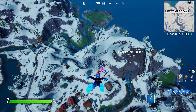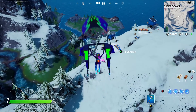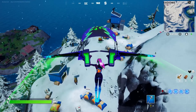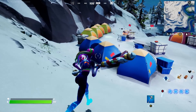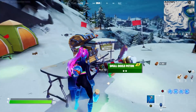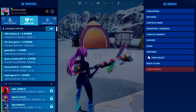The first Snowmando Outpost is going to be right here behind Misty Meadows. Head right over here and this will be the location. You're going to want to search five chests at these locations, and you also have to visit the locations. This is the first location here behind Misty.